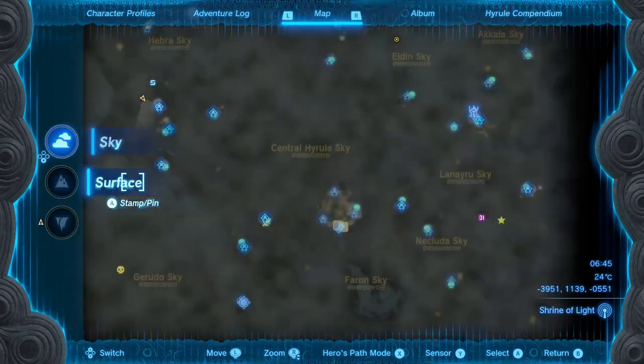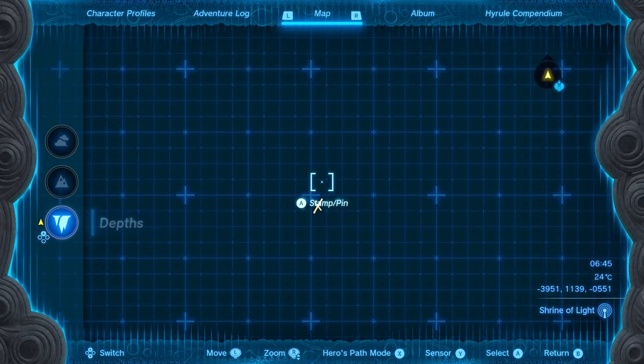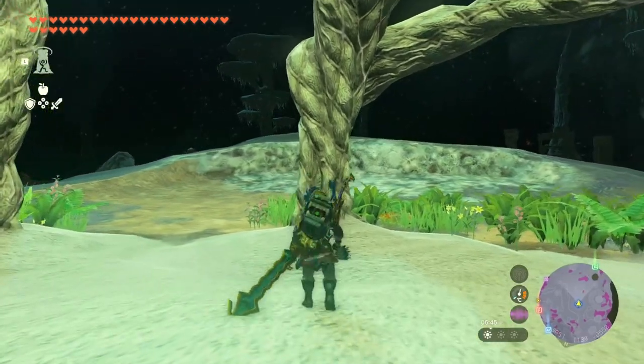Just shy of it. Alright, can I zoom in? Alright, I can zoom in. Just go slightly away from it and put a pin. So the green pin is what I need to follow.